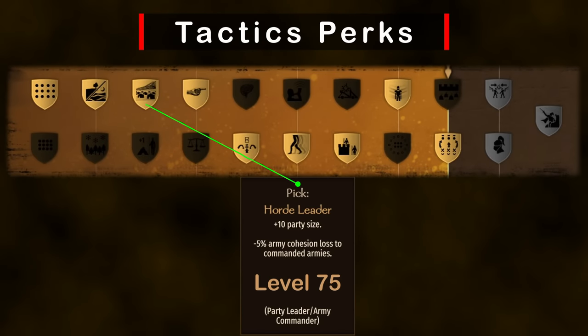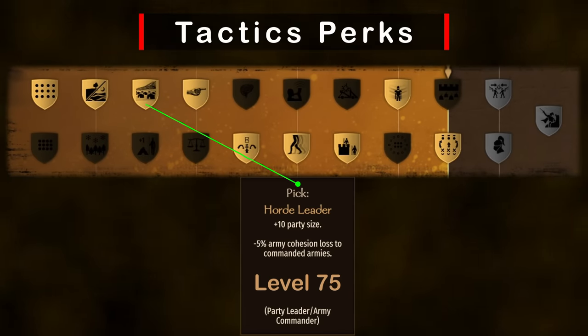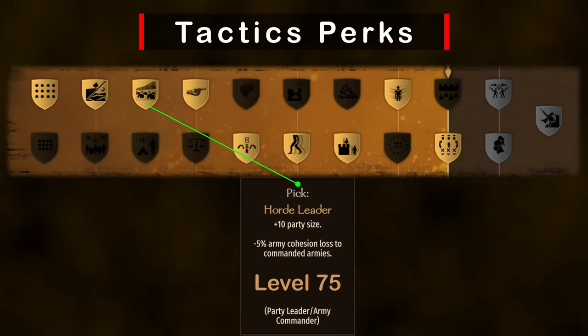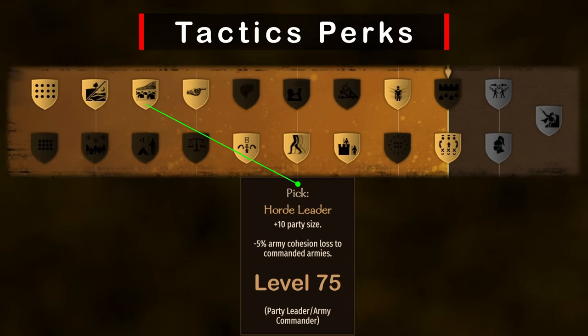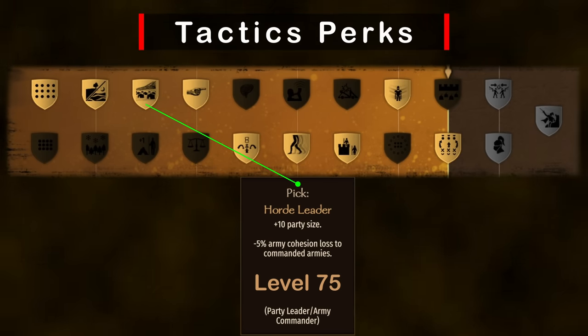I feel a bit gross recommending anything tactics-related, but here we go anyways. Level 75 Horde Leader is a really good perk since it can be taken in the early game, and +10 party size is huge when most early game party limits are around 40 to 50.